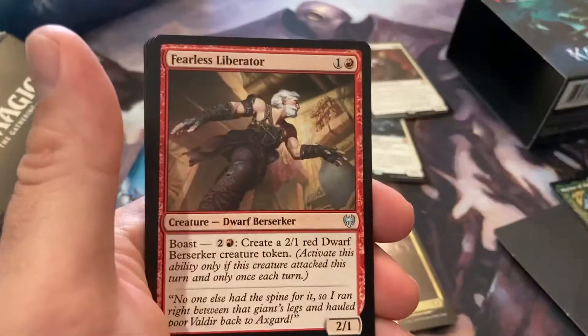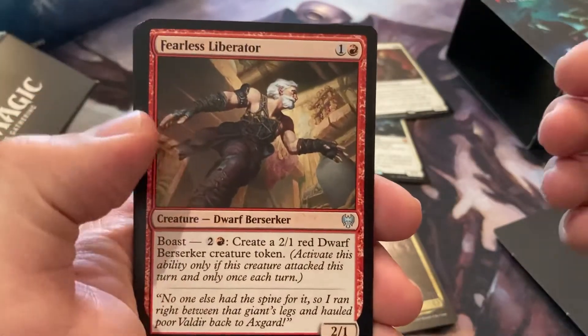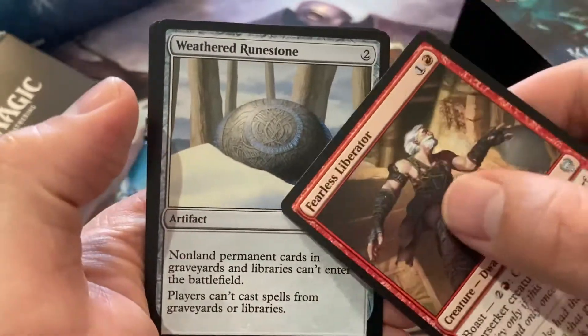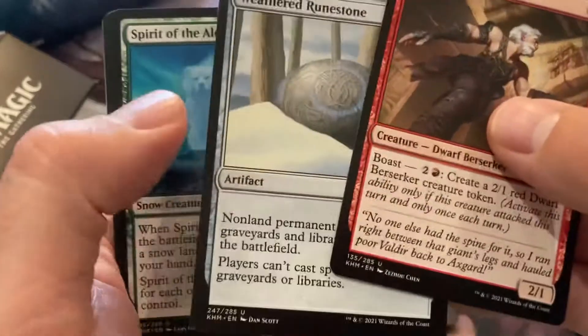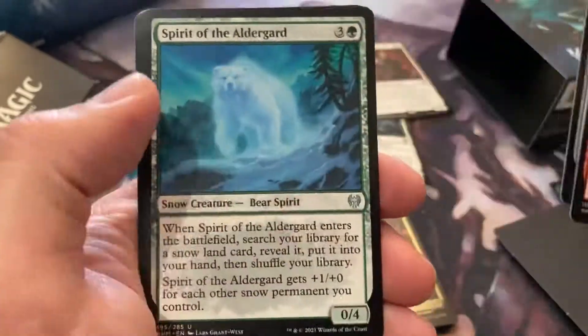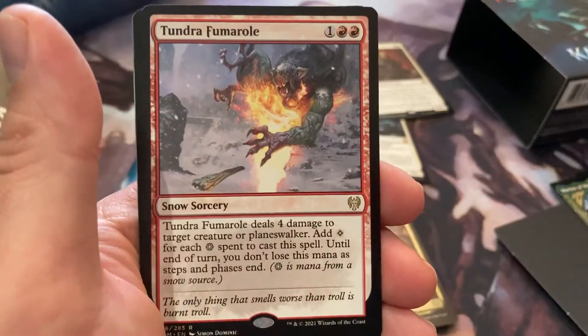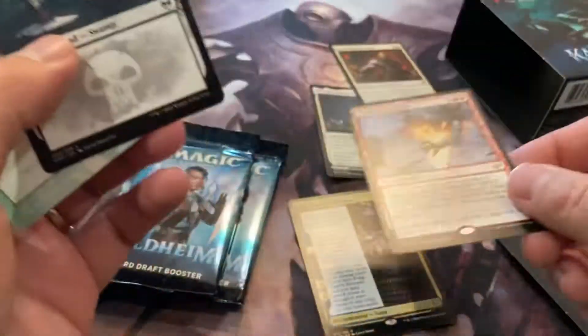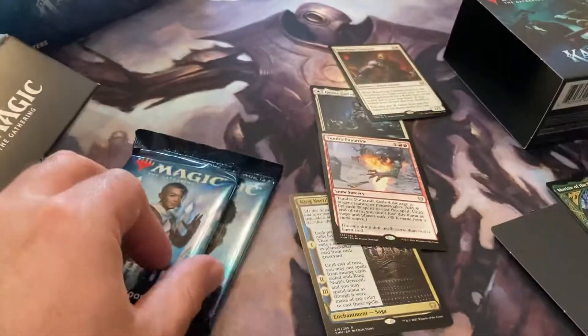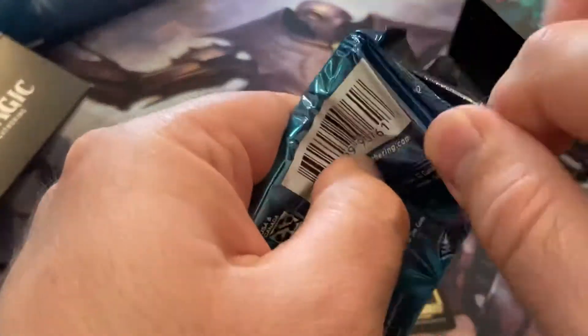I want more foils. When you get a new set, this is pretty cool actually. That's gonna see some play in certain formats. Tundra Fumarole — I'm playing this in my standard deck on Arena right now. Is it dragons or whatever — is it flyers?